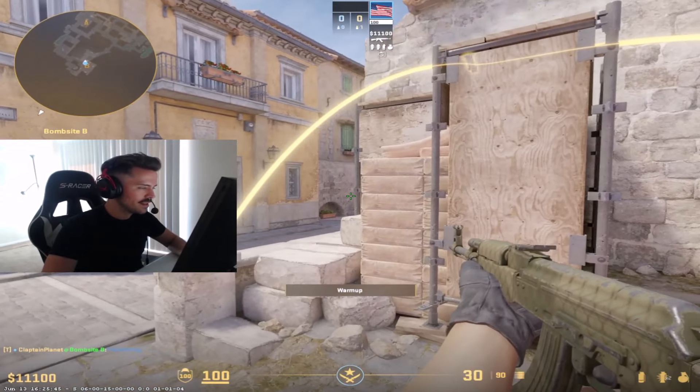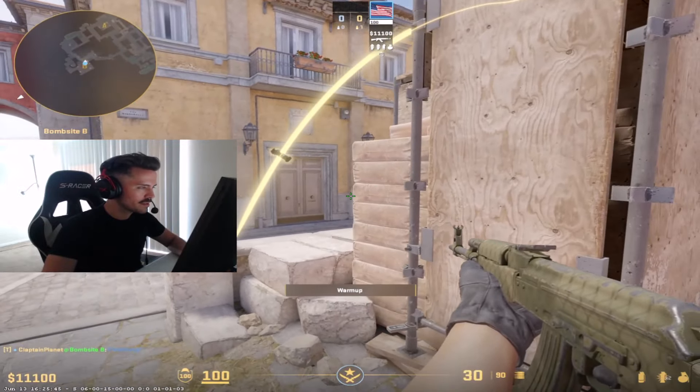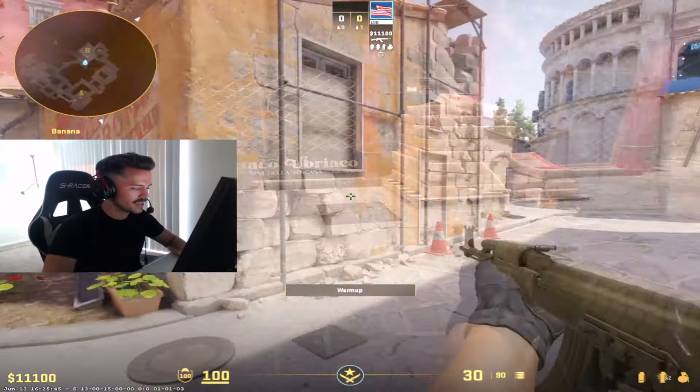So you can throw it like that, watch like this, and then swing with it. Or you can wait till it pops and then swing right after — it's up to you. It's a really nice flash because it's very, very hard to dodge from the T's perspective. It basically pops instantly right in your face.